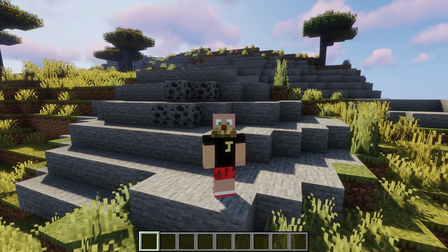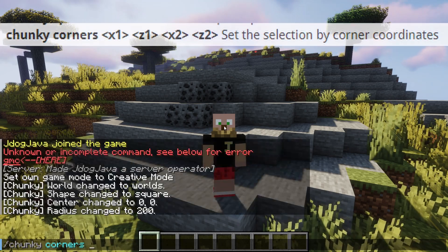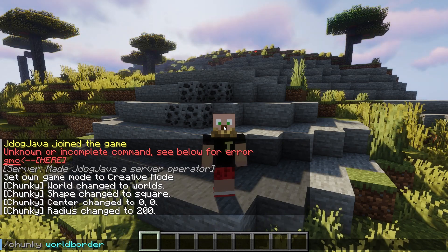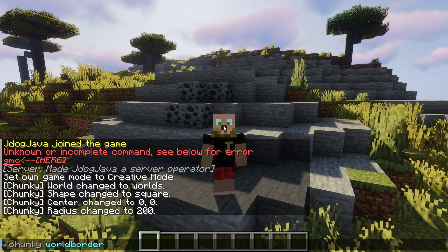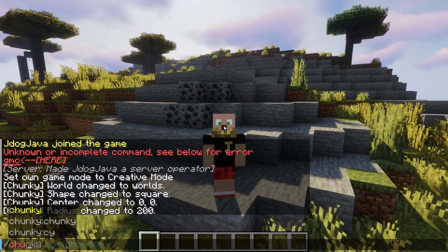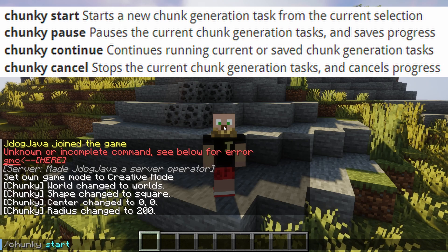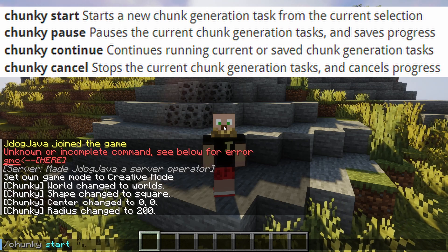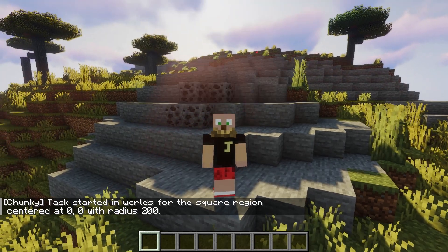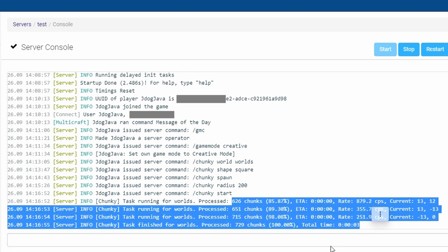Once you've got all the commands ready — the center, the size, the world — you also have cool options like /chunky corners where you set your X1, Z1, X2, and Z2 corners to make an exact area. There's also /chunky worldborder which sets the center of the radius to match the vanilla world border of the selected world, so you can set your world border and then generate that exact area. Once you're done configuring, do /chunky start to begin. You can also do /chunky pause, /chunky continue, or /chunky cancel. I pressed start and as you can see in the console, all the chunks have been generated very quickly — you get a percentage as it goes.